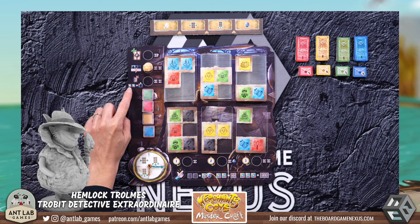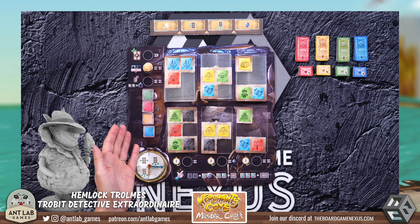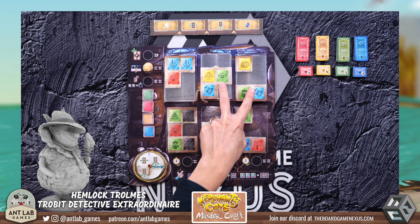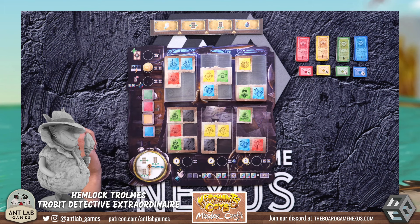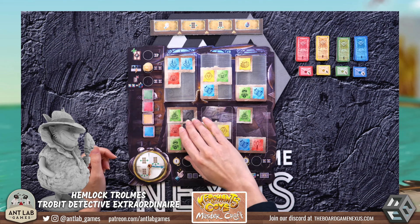If there are a certain number of coordinating colors, you'll be able to take that informant. For the first one, you need just two of the same color showing — so right now we could take a blue, green, or yellow informant, but not a red informant. The second one requires three of the same color, and the fourth one requires four of the same color, and so on.